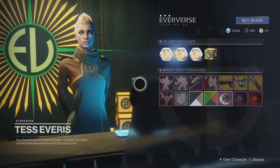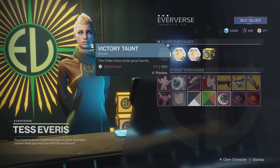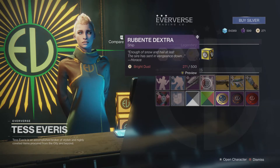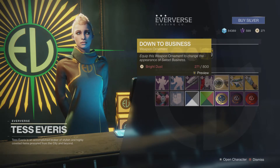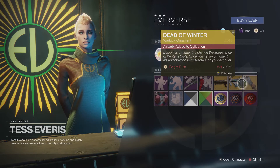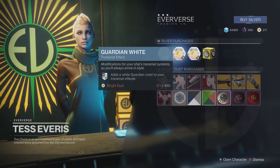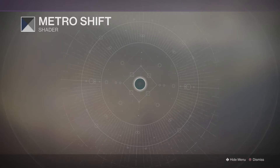Moving on to the Eververse stock this week: we have the Shoulder Dance, which is a pretty cool emote. We've also got the Victory Taunt. For sparrows we've got the Ridge Runner Rex, and for ships we've got the Rebente Dextra. For ornaments we've got Down to Business, Vice Silver, and Dead of Winter - pretty awesome ornaments this week. For the Ghost we've got the Abuscus Shell, and for the effect we've got Guardian White.